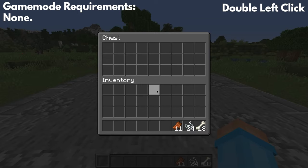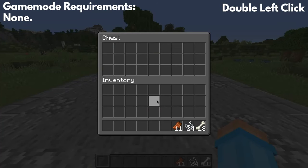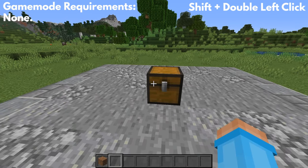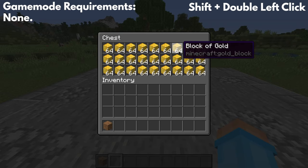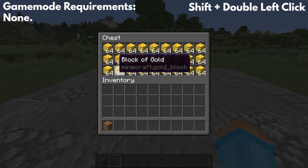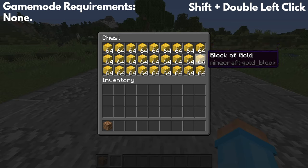This is assuming that you have the default keybind. So if your hit button is not the left click, then just use your hit button instead — it should still work. The second keyboard shortcut is how to take all of the items in a chest out at once, and this is assuming that all the items are the same type. Otherwise you'll only pull out one type, similar to the first keyboard shortcut.